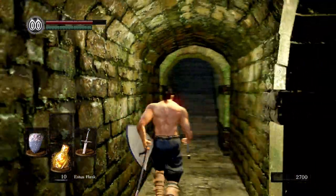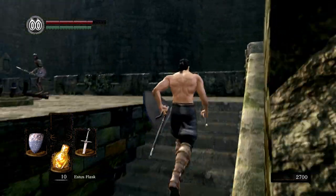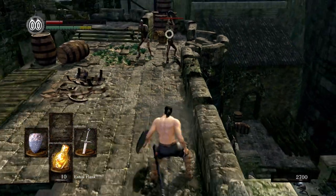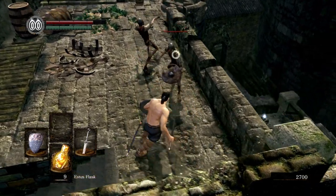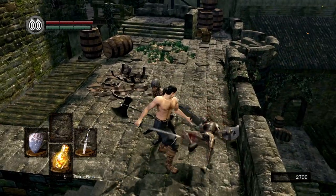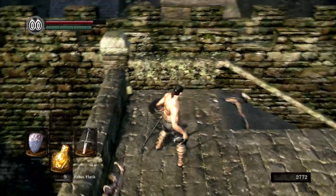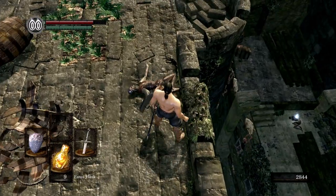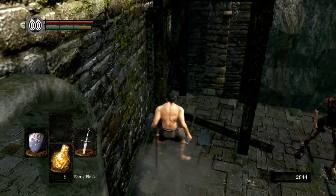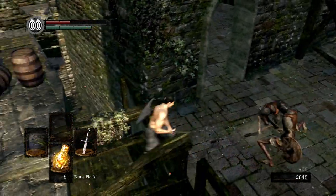We're going to travel through this aqueduct here. Come up the stairs. That was almost really bad. Get a backstab. Every now and then, you'll have a holo kind of run up. Oh my goodness, I'm playing like doo-doo.